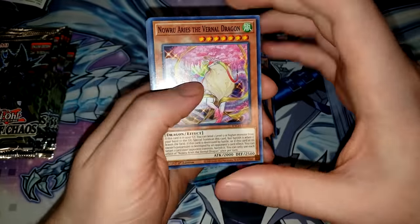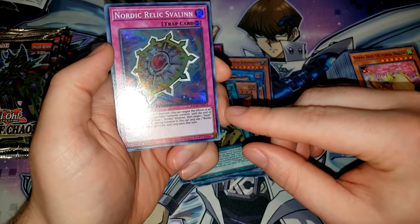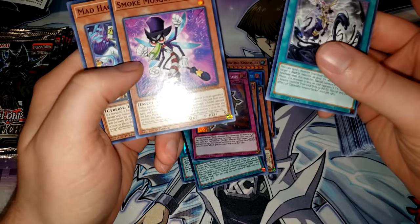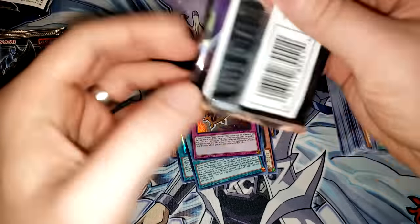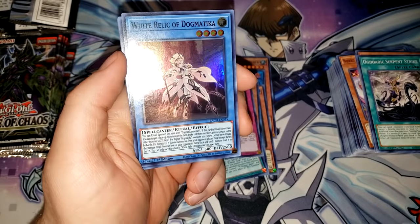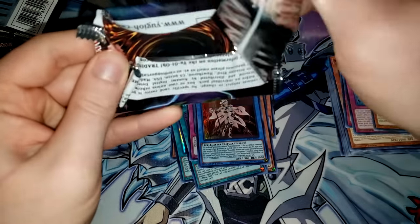Let's see what other world premieres we can pull. Another Nordic Relic — this one's actually pretty good. It's kind of like a Dark Ruler No More: you can negate the effects of all face-up cards your opponent currently controls, you just have to control an Aesir monster. Easier said than done sometimes, but luckily the new support makes it a lot easier to bring out those big boss monsters. We have Smoke Mosquito — I think that's an OCG import — and Mad Hacker.